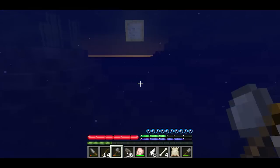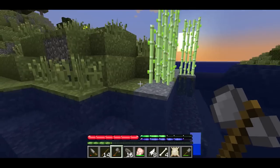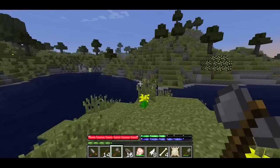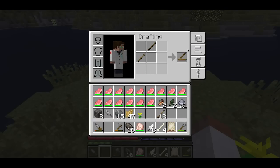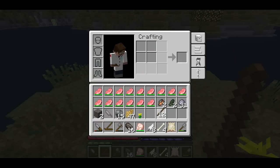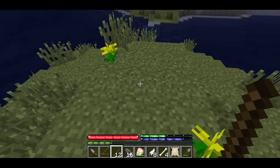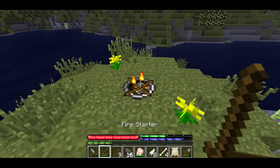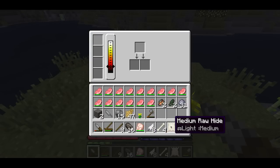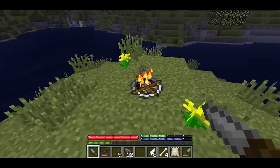We'll go to that center island. This is salt water because our water bar isn't going up — we can tell that. So what do you do when the sun is setting? First thing: get your sticks and craft some fire starter. Then pick a spot, throw three sticks in there, and hold right-click on them. There you go — you have a nice fire. Get your logs, fill it up, and we can start cooking our food.